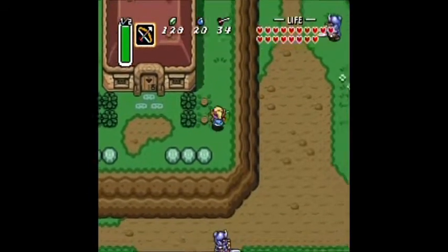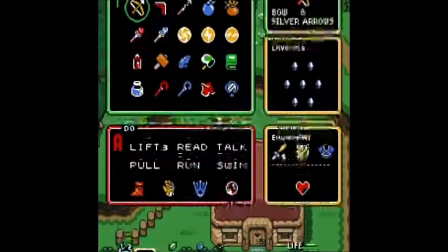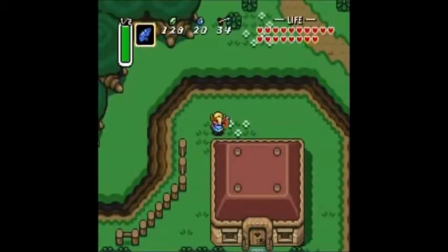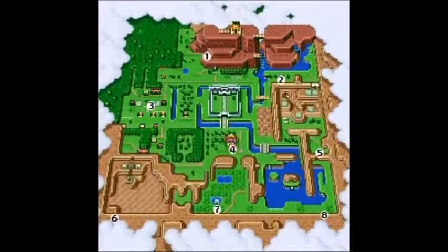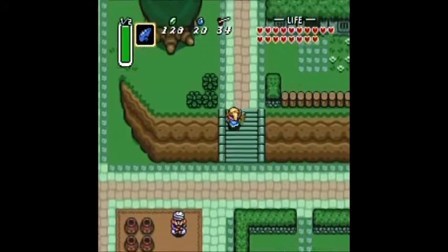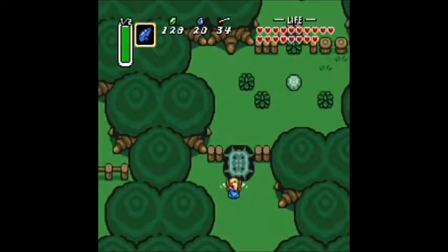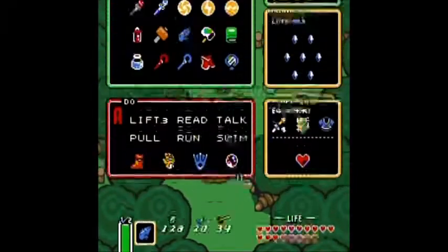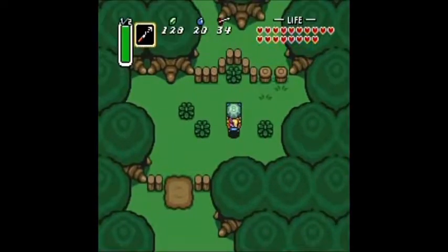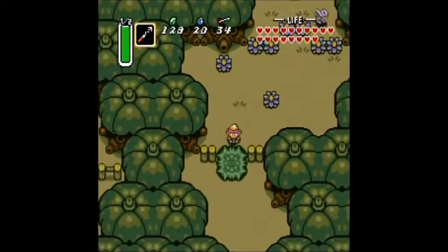Hey guys, welcome back to another episode of A Link to the Past. In this episode we're going to go to Ganon's Tower, which is the last dungeon in the game. But before we do that, I'm going to get another piece of heart because if you've been following along with me, you'll need only one more piece of heart to get a new heart container. I know I missed four pieces of heart but that's okay.